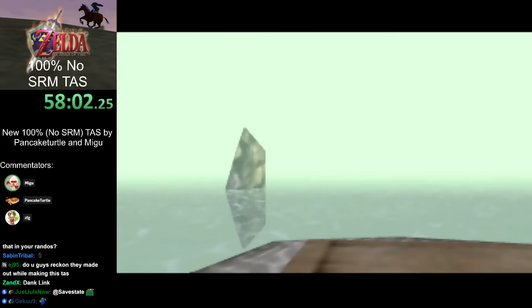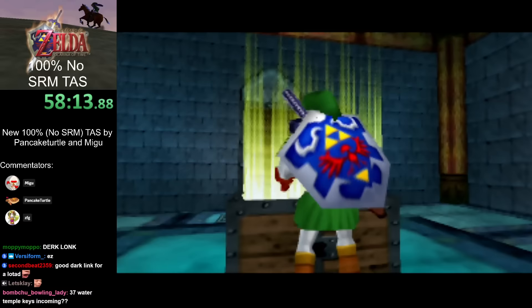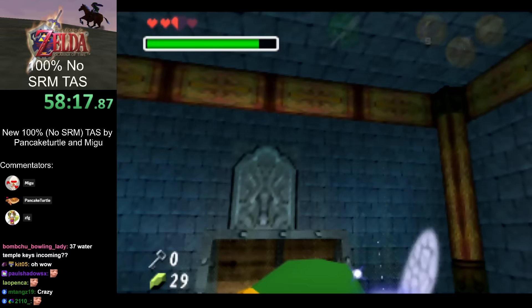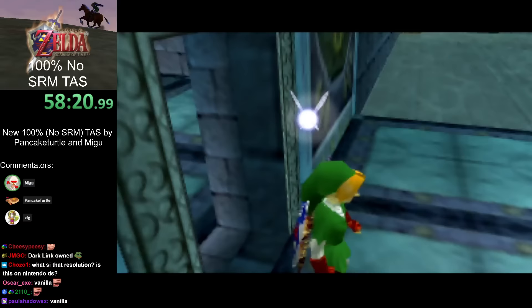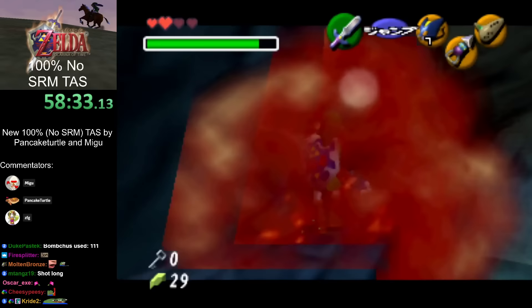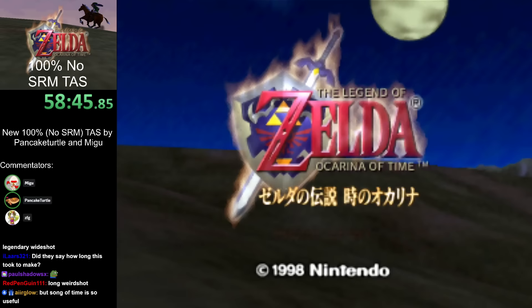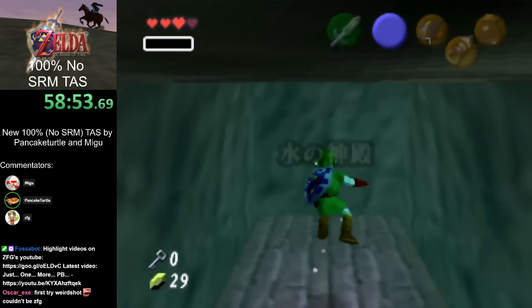Dark Link is another reason it's slightly nice to be at low health early — Dark Link's health actually depends on Link's health. So at only four hearts, Dark Link is a little bit faster. Here we do entrance point glitch to unload the Song of Time block and get in without Song of Time, because we don't have that yet. We did a weird shot there — the second one actually, we did one just before for the other skull behind the gate.